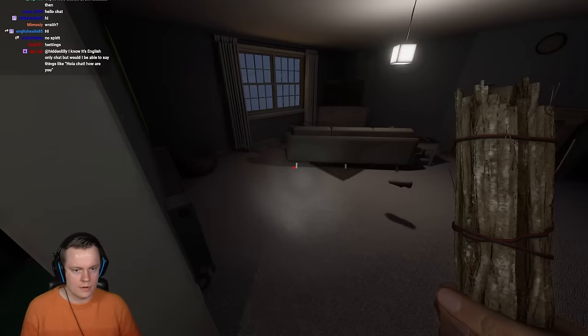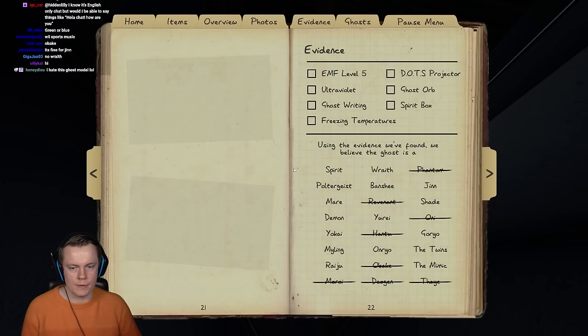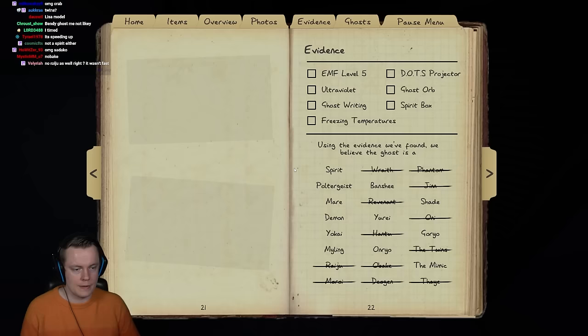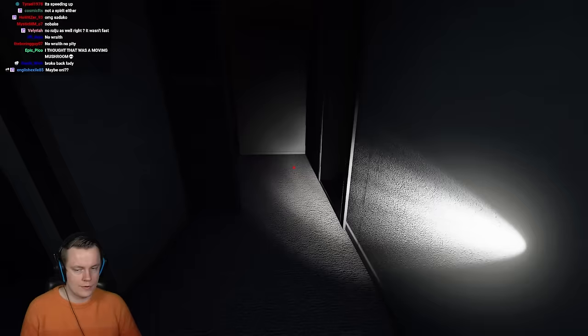I'm gonna smudge here and then run. It stepped in the salt as well. Can we just hide anywhere? We can't just hide anywhere. So no Wraith. Probably no Jhin. Probably no Twins. Definitely no Raichu. We smudged it again.